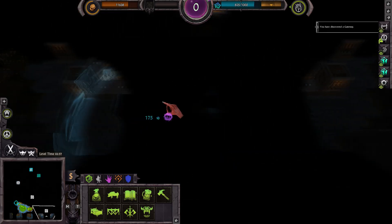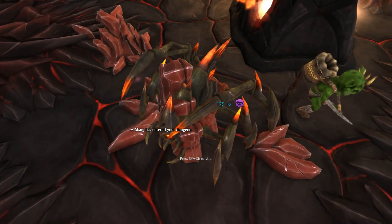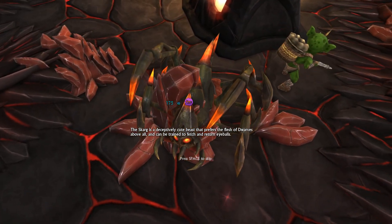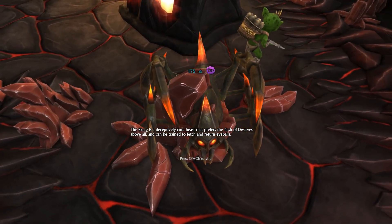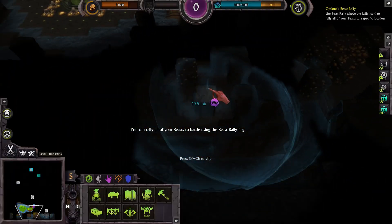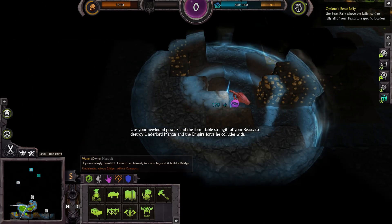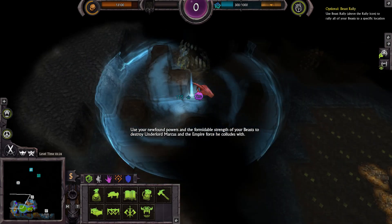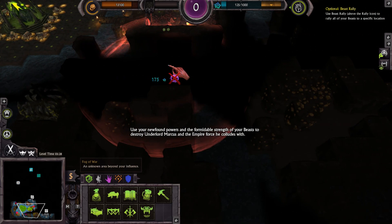Excellent. I'm also just slapping some quick spells down. He's impaled on the stone — somebody help that poor boy. He's a patient beast that prefers the flesh of dwarves above all and can be trained to fetch and return highballs. Useful. You can rally all of your beasts to battle using the beast rally flag. Use your newfound powers and the formidable strength of your beasts to destroy Underlord Marcus and the Empire force he colludes with.